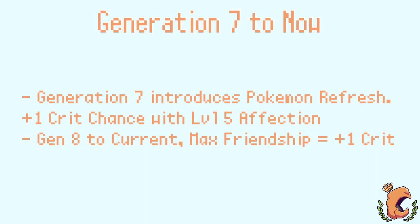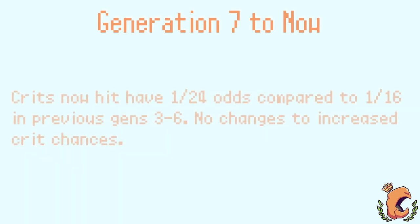With the introduction of the last 3DS games come the last changes we've seen to critical hits. Gen 7 has Pokémon Refresh, which with level 5 affection increases crits by plus 1, just like Pokémon Amie. From Gen 8 onwards, friendship levels and the affection boost are merged — so Pokémon with a max friendship of 255 get that plus 1 crit stage. Also starting in Gen 7, critical hits on standard moves now crit 1 out of 24 times, but plus 1 and plus 2 crit stages are still the same odds.